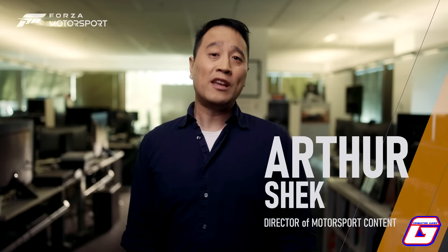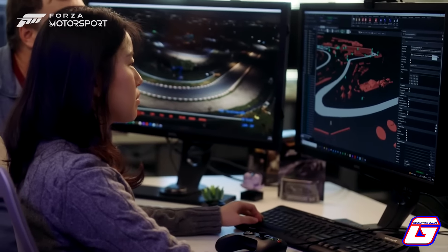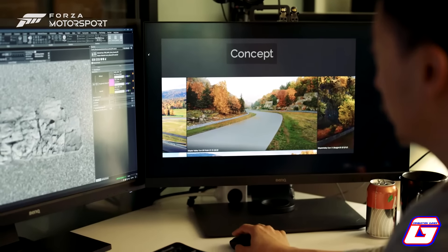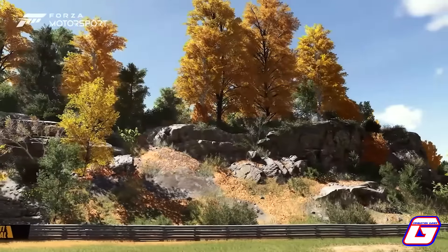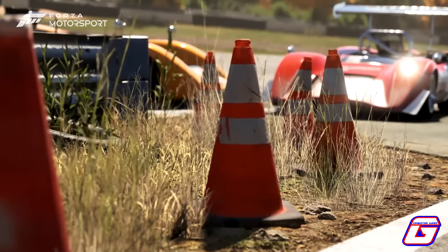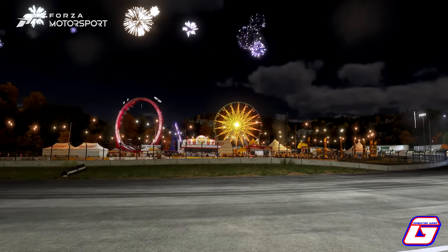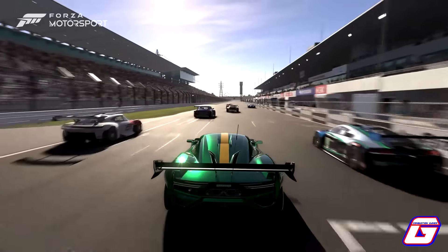Forza Motorsport launches with 20 environments built from the ground up for this generation, including iconic fan favorites plus five all-new locations, including the first in South Africa — Kyalami. Their team captures over three terabytes of photogrammetry and laser scan data per track, allowing up to 10 times more detail than previous generations. You'll see lush trees, dense grass, animated track life, physically-based lighting, volumetric fog, a fully procedural cloud system, and crowds of tens of thousands of fully animated 3D spectators.